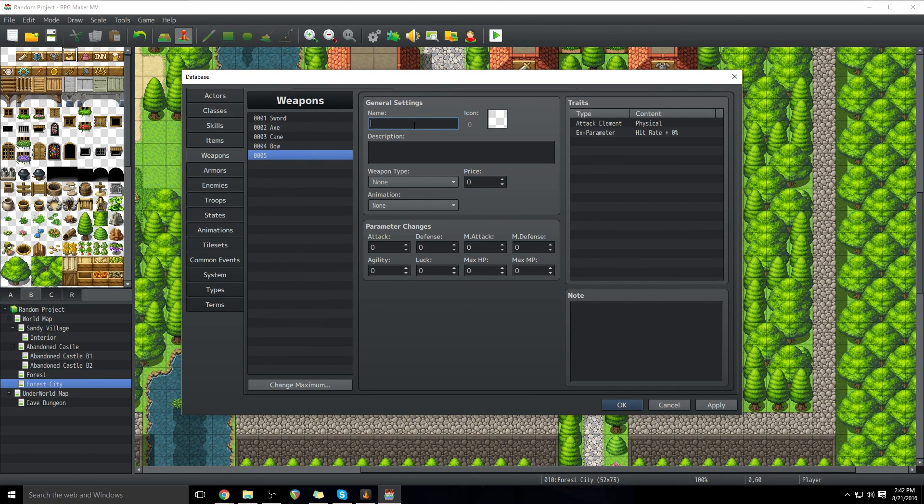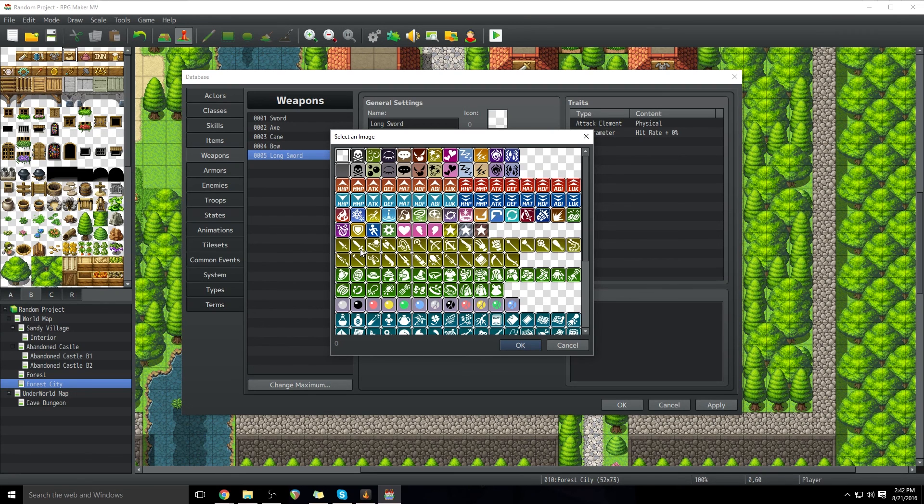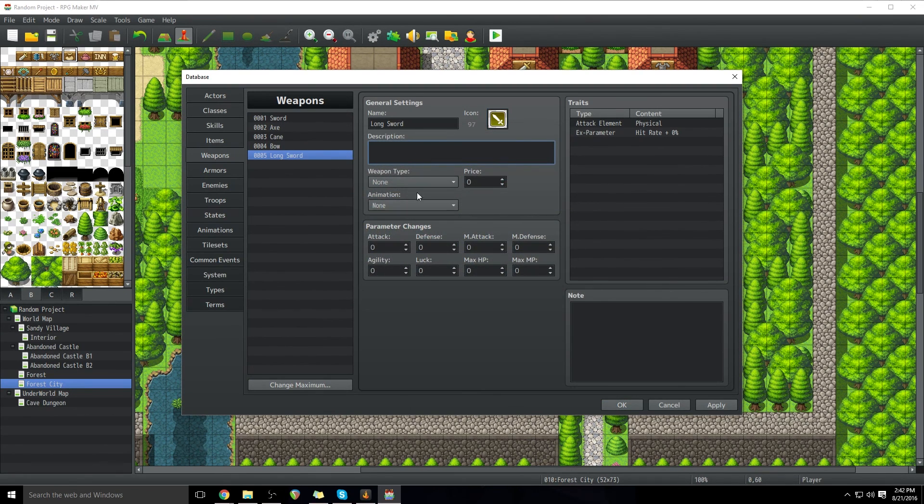We're going to call this a Longsword. Just like with items, choose its icon — we're going to go with the sword icon. Give it a description if need be. Choose its weapon type: Sword. If you're using the side battlers, this defines what animation plays, and it also defines who is able to equip it. If you remember back to our classes video, we talked about setting what types of weapons a character can equip — weapon type is what plays into that. It's going to sell for 250 gold — a really simple, low-level sword.